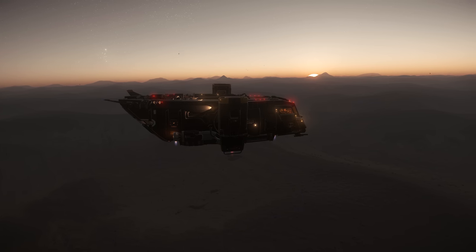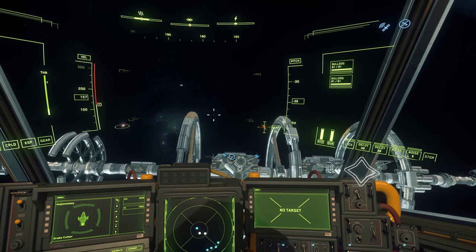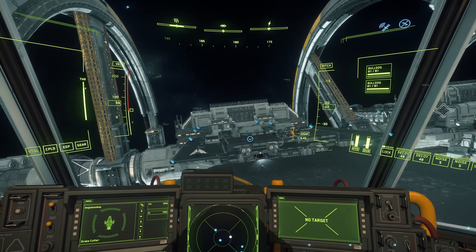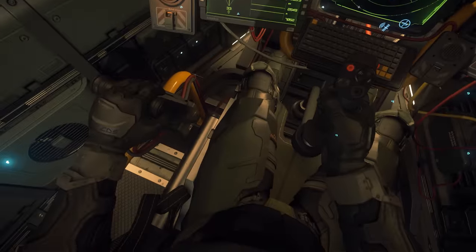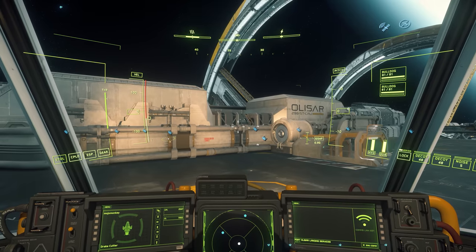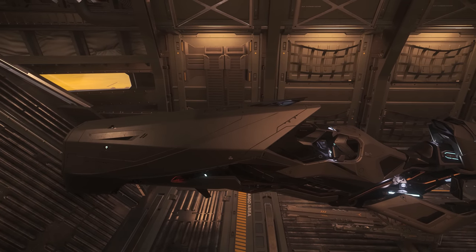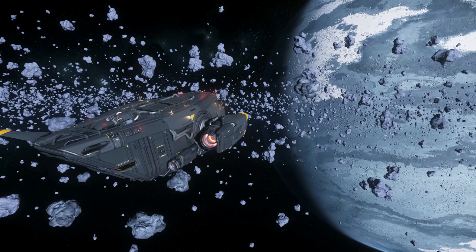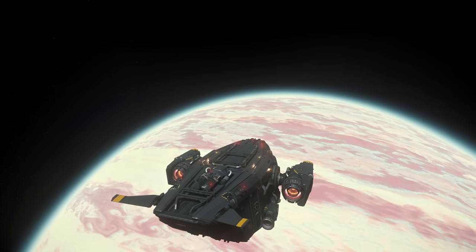The Cutter is a starter ship — a jack of all trades, master of none. It's a platform to let players experience different elements of the game before specialising later on, probably with in-game currency. There's a lot that's good about the Cutter in that regard. The 1 minute claim timer means players won't be waiting long if things go wrong. The inclusion of living quarters with a bed, shower, and ship inventory means the Cutter can be a home away from home, especially with the big quantum fuel tank. And the rotating VTOL engines help ease the player into the Drake ecosystem ahead of larger ships like the Cutlass as potential future steps.